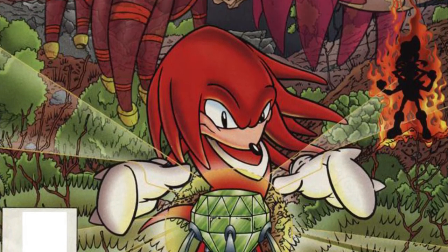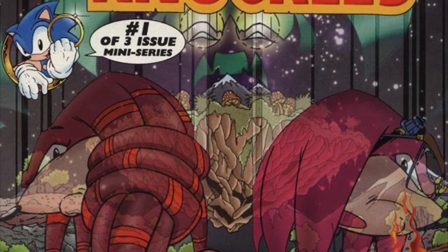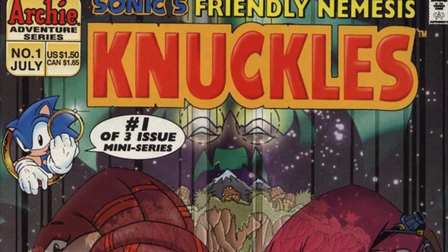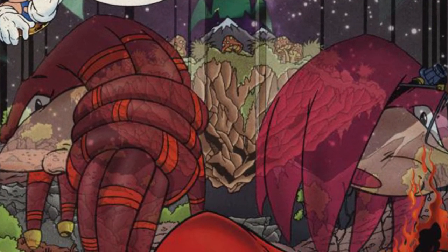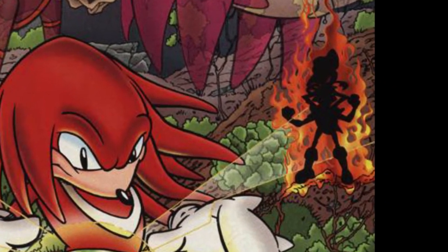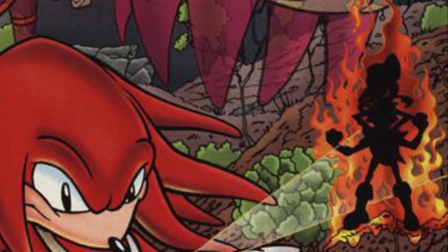The cover is pretty damn nice, with Knuckles protectively standing before the final Chaos Emerald keeping the island afloat, while two silhouetted heads float in front of the floating island, and a more menacing being hovers above it all looking down with a scream on its lips. It's an effective visual, though the low opacity on the floating heads makes them look odd against the detailed backdrop. And then there's this fiery silhouette just shoved onto the cover with very little rhyme or reason — it draws your eye for the wrong reasons and looks really out of place.